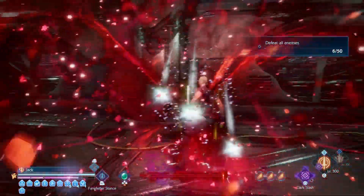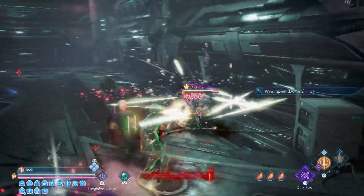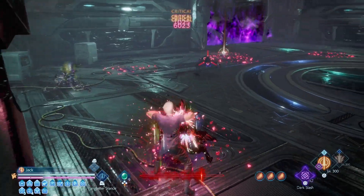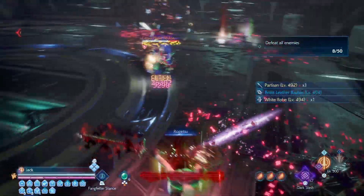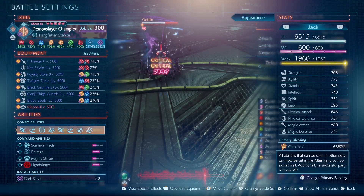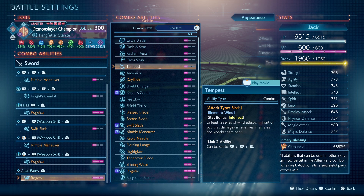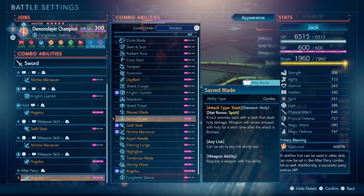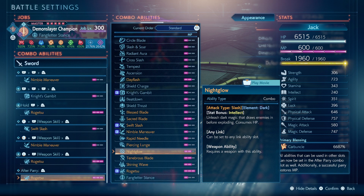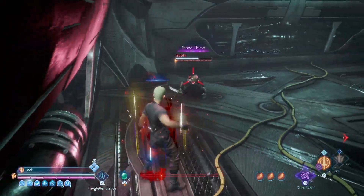Regarding the combo abilities the sword has to offer, I'd say this is an all-rounded weapon because its abilities are good for strength, stamina, agility, intellect, and spirit. There's a lot of versatility — you can think of any stat you want to focus on, and sword is actually good for that.